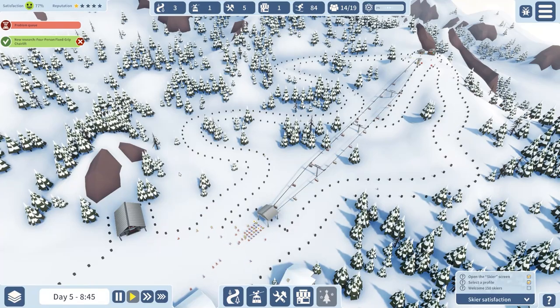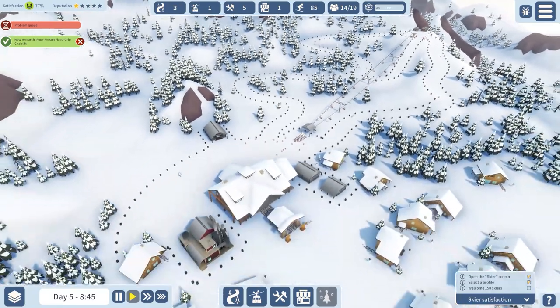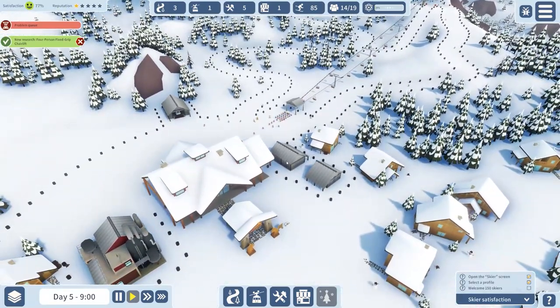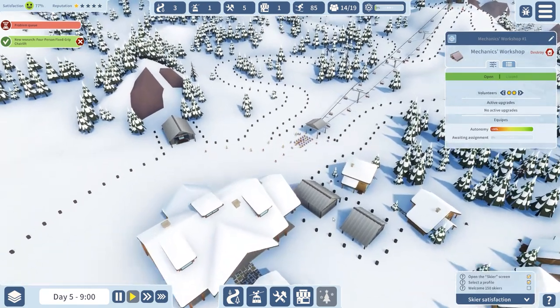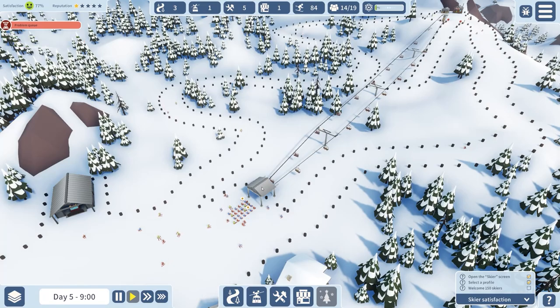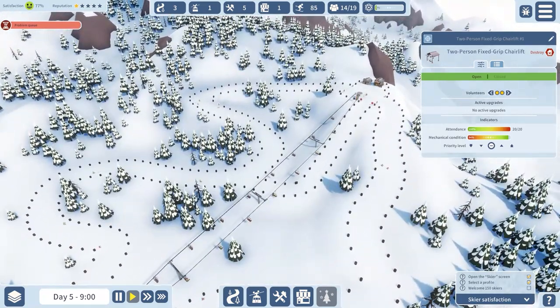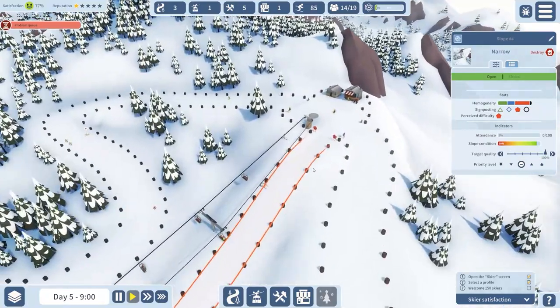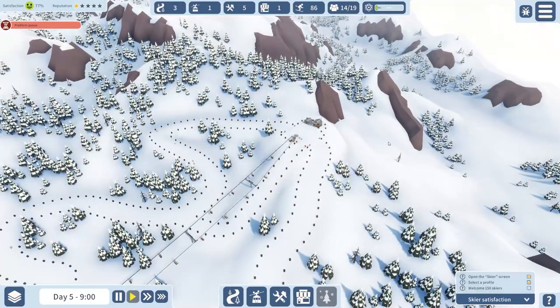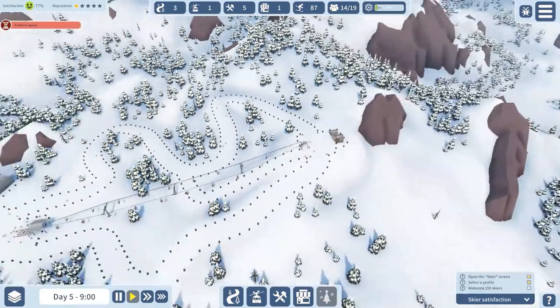Welcome back to Snowtopia. In the previous episode we started our first ski resort and got in a lot of the support buildings — things like the research builder's lodge, mechanics workshop, etc. — and then got some people on the slopes by putting in the fixed grip chairlift and three slopes, although one isn't really used. In this episode we want to crack on and build more.